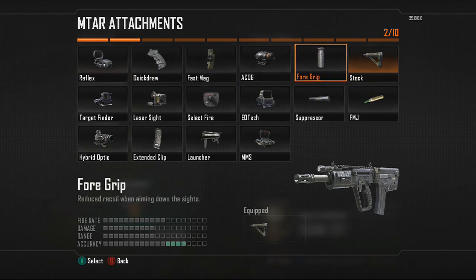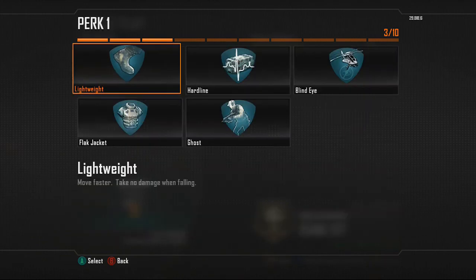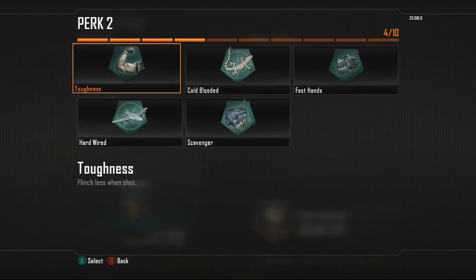Your second attachment is going to be the suppressor, so you can ninja around the map — and that really complements the stock well. Going over to perks, your first perk is going to be Lightweight so you can run quickly around the map, and your secondary perk is going to be Scavenger — I'll explain that in a bit.